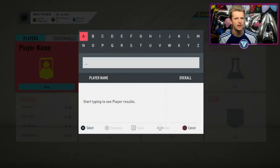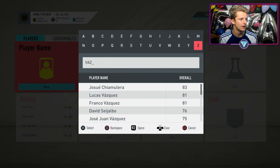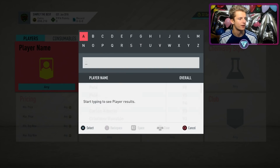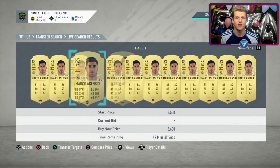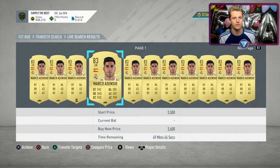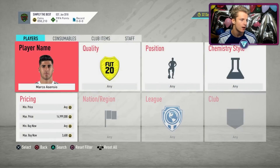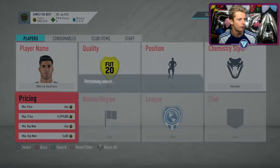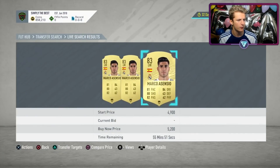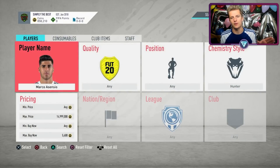What you want to do is find players with these chem styles but not much more than what the normal gold sells for. For example, Asensio's gold card is going for 3.6k. Adding a Hunter onto this — Hunter being about 5k — would mean 8.6k total. But you can sell an Asensio with a Hunter on for 5.2k, and I know comfortably I can sell it for 6k.